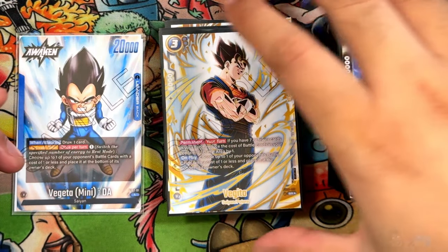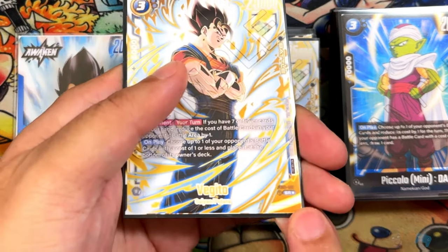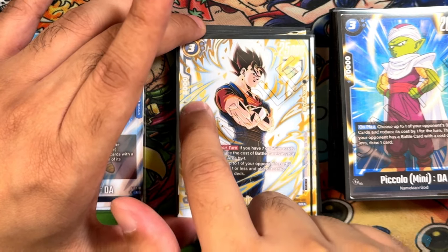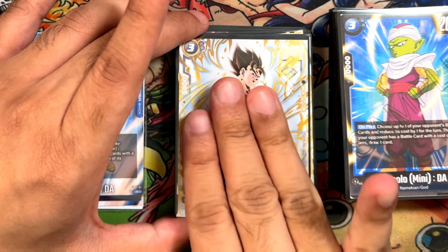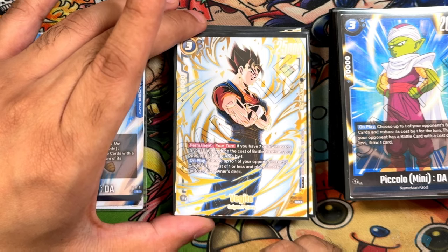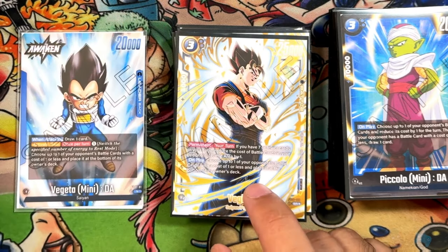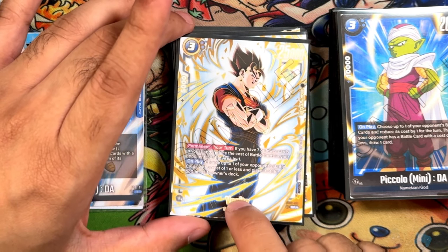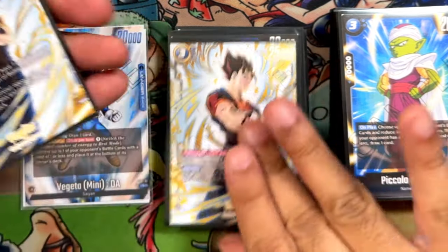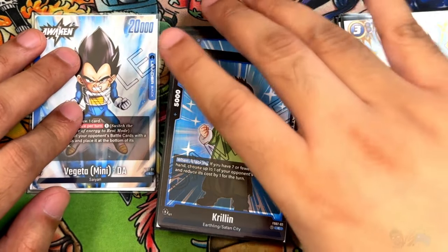Now for the powerful late-game cards. Vegito from Set 2 — 3 cost, 25,000 power, with a counter. Permanent your turn: if you have seven or fewer cards, reduce the cost of all your opponent's battle cards in their battle area by one. On play, choose up to one battle card with one or less cost and place it to the bottom. This permanent effect is insane if you have multiple Vegitos — you want to keep this alive as much as possible. It's essentially a must-run in this deck.